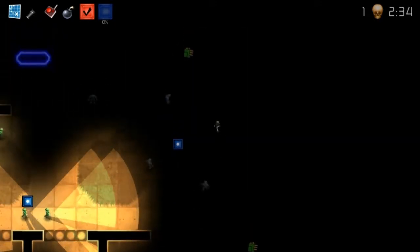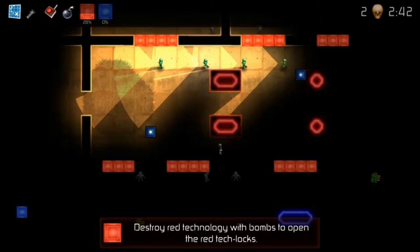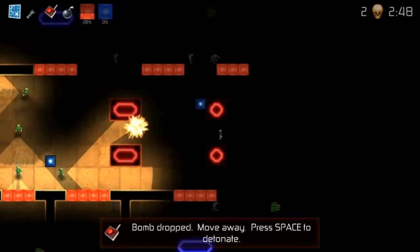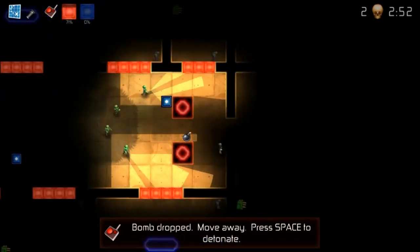Another thing worth mentioning is the enemies are quite cool. For the guards, shining the flashlight in their face instantly gets you spotted and killed — which makes sense. But the aliens are actually scared of light, which is a cool little twist. So when they come running at you, you just turn around with your flashlight and they go running off in the opposite direction. It's a pretty fun mechanic.